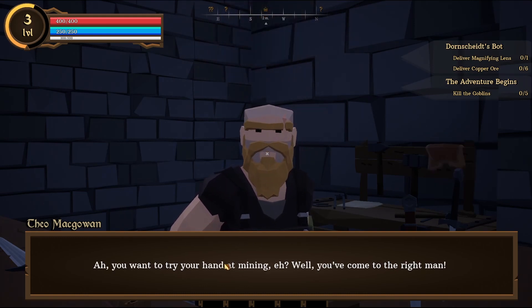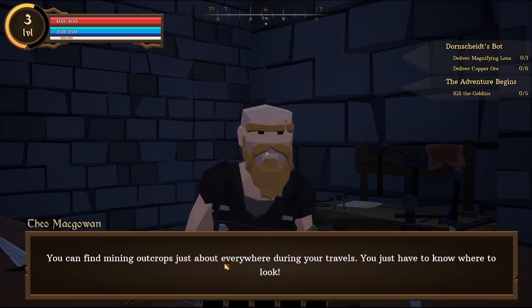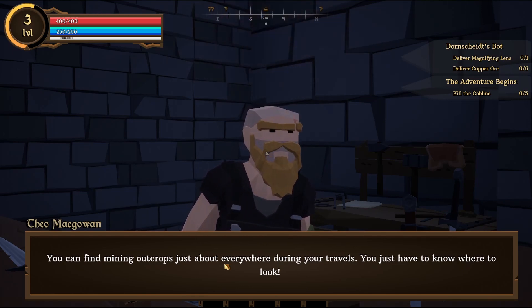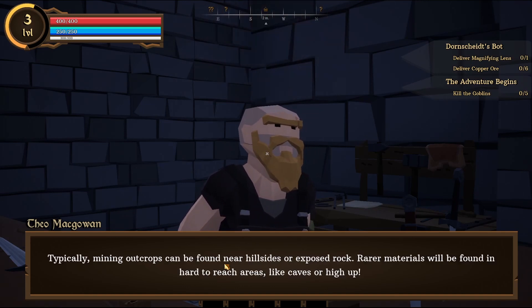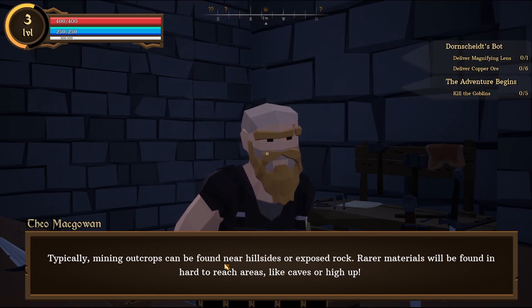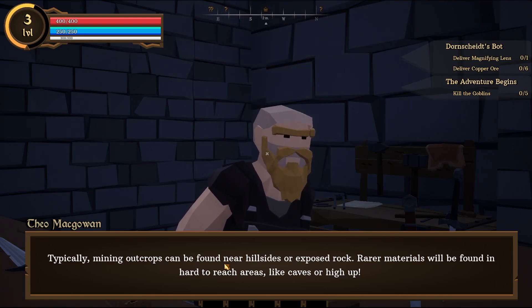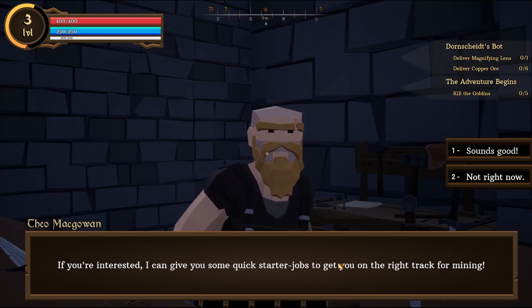How can I do that? You want to try your hand at mining? Well, you've come to the right man. You can find mining outcrops just about everywhere during your travels. You just have to know where to look. Typically, mining outcrops can be found near hillsides or exposed rock. Rarer materials will be found in hard-to-reach areas like caves or hills. I can give you some quick starter tips to get you on the right track for mining.